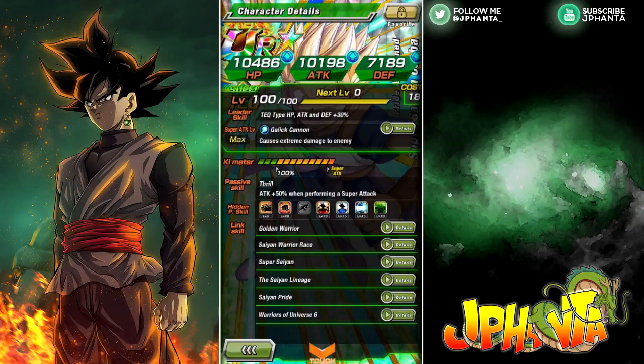His super attack is Gallic Gun, which does extreme damage to the enemy. His passive skill is attack plus 50% when performing a super attack, which is probably the reason you wanted to know if you should put orbs into him — because of the percentage-based attack boost. I just maxed him out a few minutes ago, so this is a learning experience for both of us. I gave him level 20 crit and level 6 additional, because tech characters can get level 20 crit.